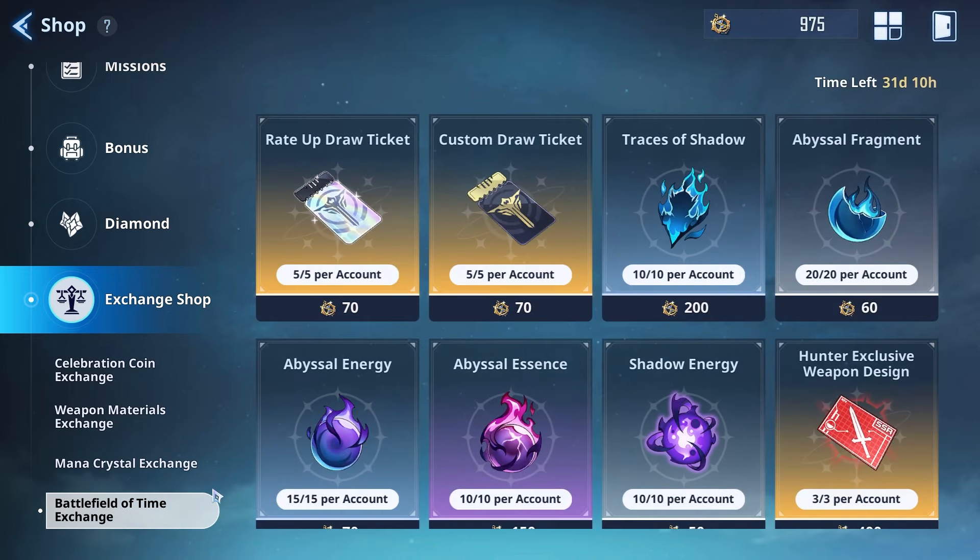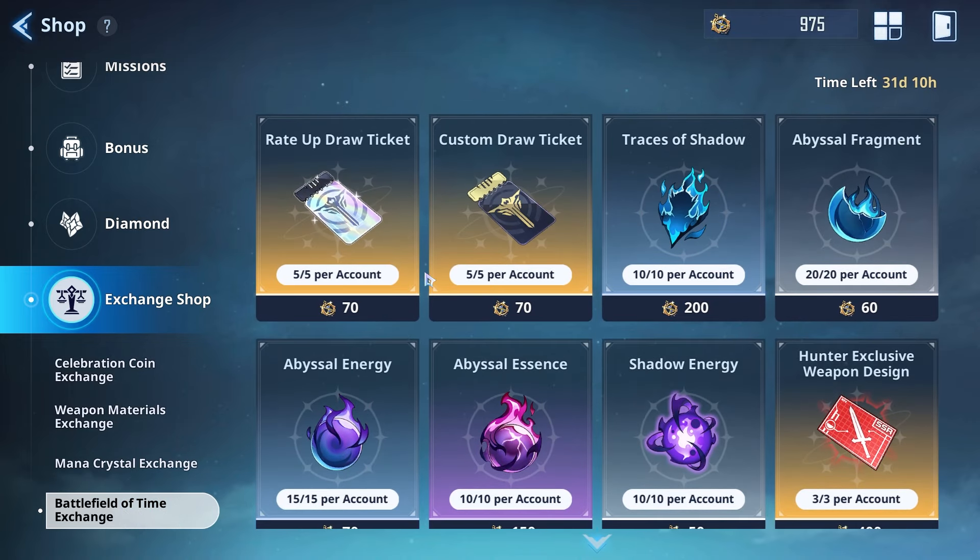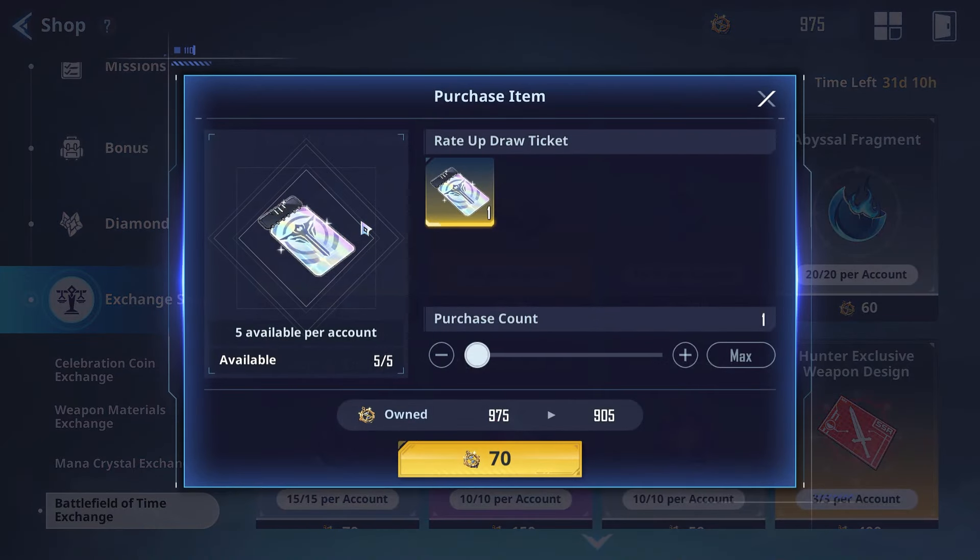There are some good things and some bad things, so let's go through them one at a time. The rate-up ticket is a good thing to spend on — it costs 350, and I only got two in the Battlefield of Time when it came to Cargalgan, so you might even have less. Feel free to spend 350 on a rate-up draw ticket.